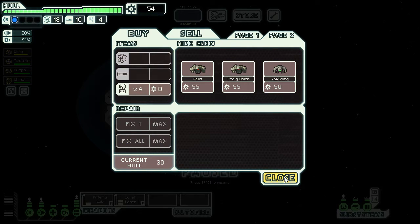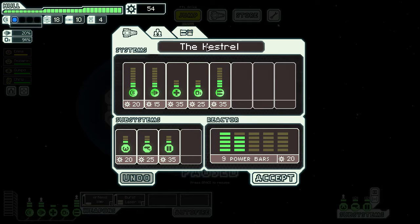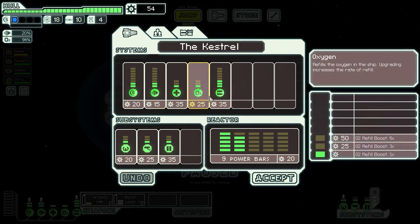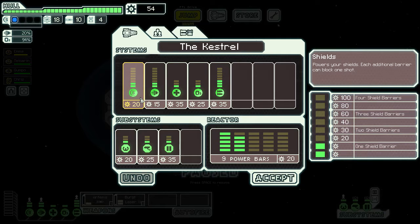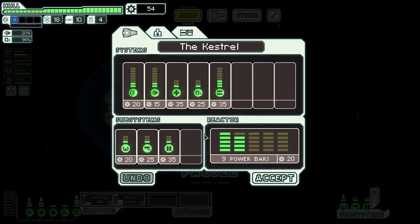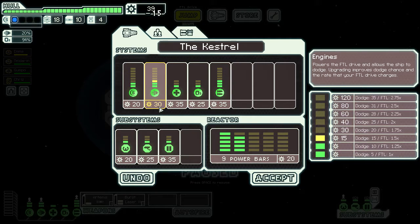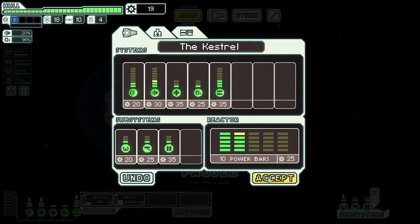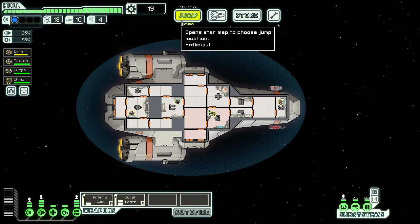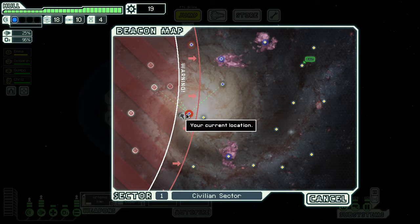Let's buy missiles and do some repairs. We don't currently need more weapon system power, but blast doors would be nice for 50 scrap. We could get our shields up to the next tier but don't have enough power to really utilize that. For now let's grab an extra power bar for our engines — now we have a 15% dodge chance. If we'd stayed one turn later we would have had to fight, so we're continuing on to the next zone.